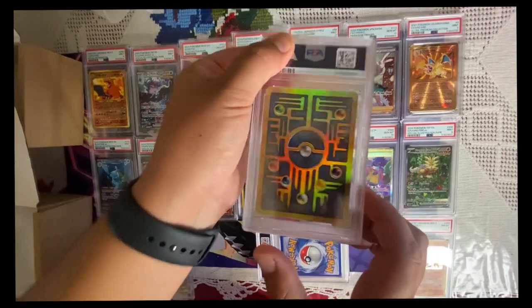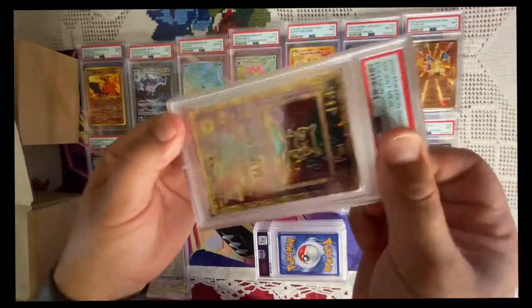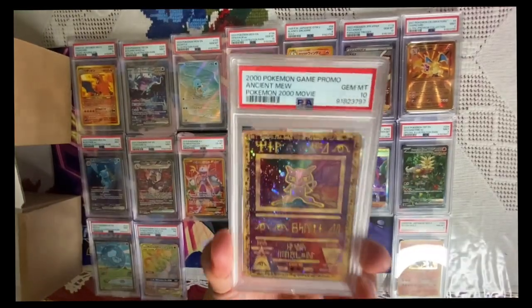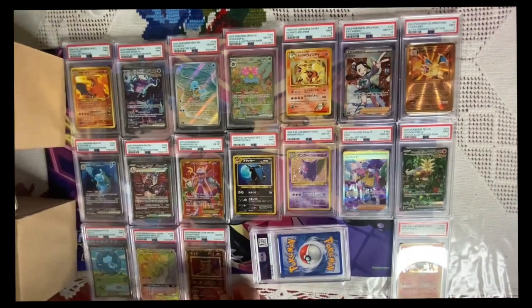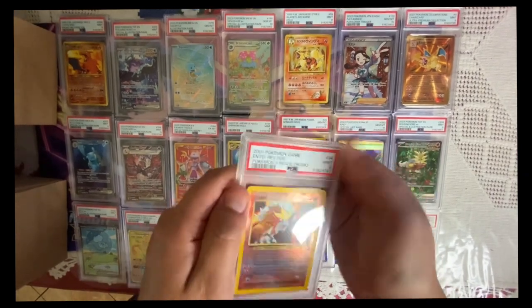Seven. Real OGs know what this is — from 2000, baby! Bring it home, bring it home. Oh, look at that — turns out it's the Entei promo. I don't really care too much about these. Nine — not too shabby, not too shabby.